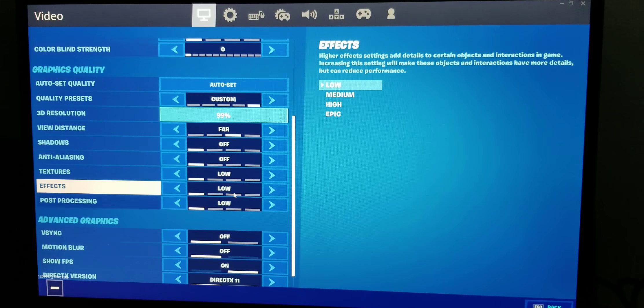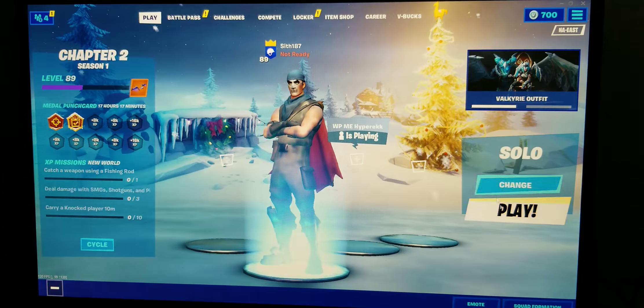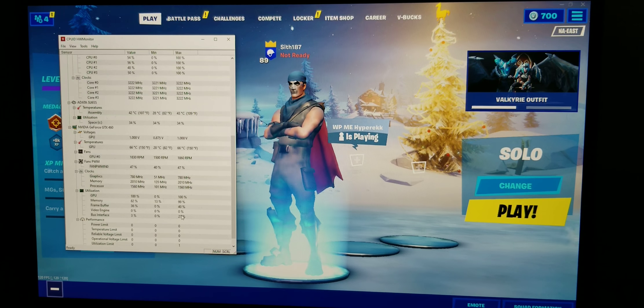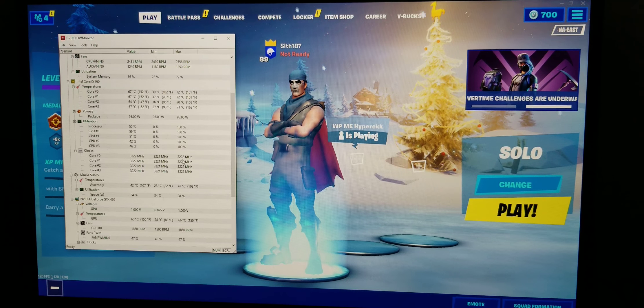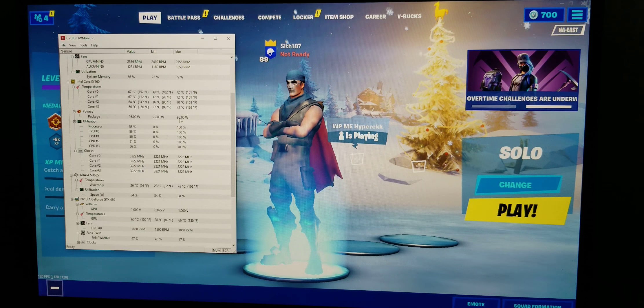But this is what I have the settings at — far view distance. It runs, it runs decent — playable, very playable. And look at the temperature — it hit 66 after about an hour of playing; I've seen this get up to 70, but that's about it at this overclock. My CPU is at 3.2 — that's the hottest. I've seen it get to 75, but that's after hours of gaming.